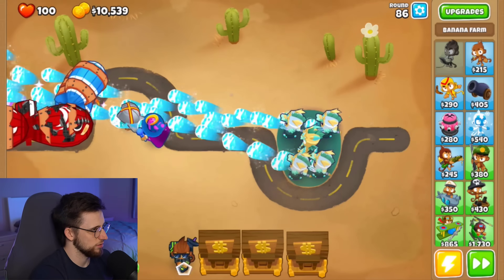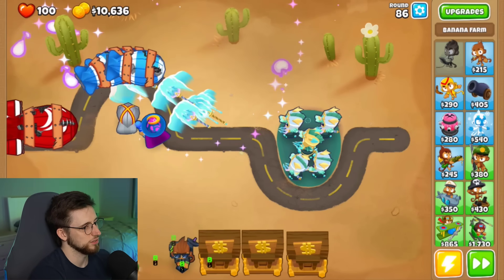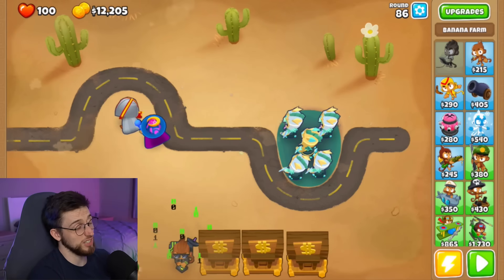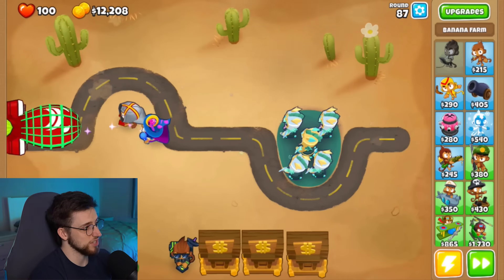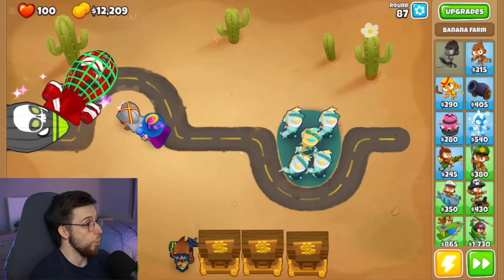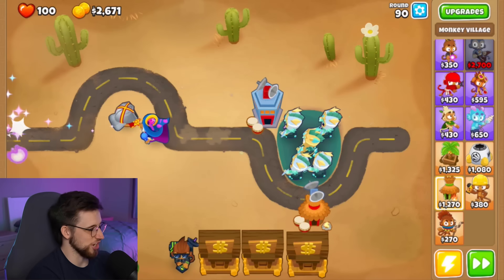Let's see. You do that. Break him down. Actually no — do Siphon funding. Siphon funding. So at the very least, it's downgrading BFBs. Wait, it downgrades ZOMGs? Wow. Okay. It's not gonna recharge in time, is it? Damn it. That's a shame.